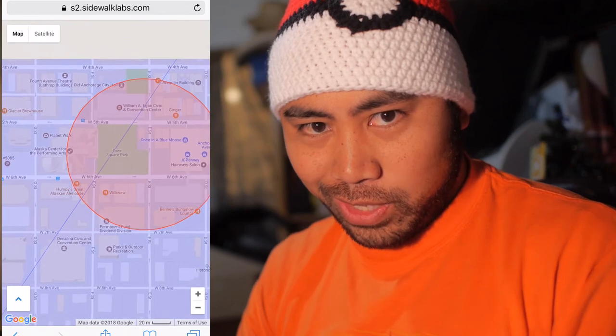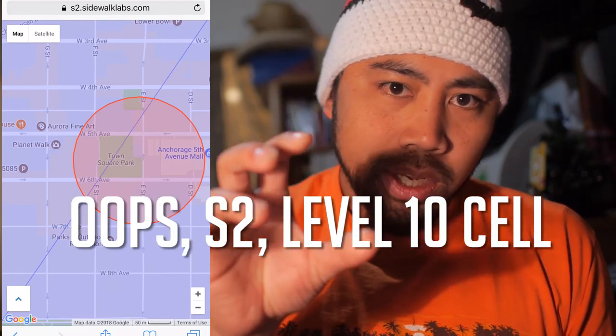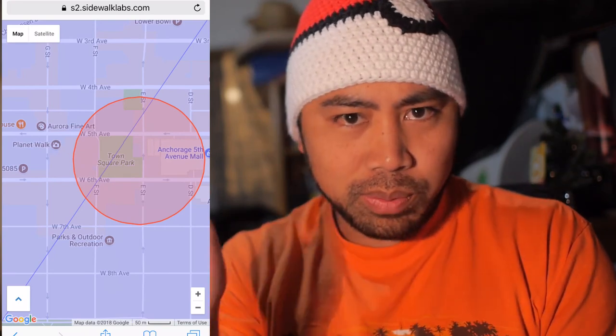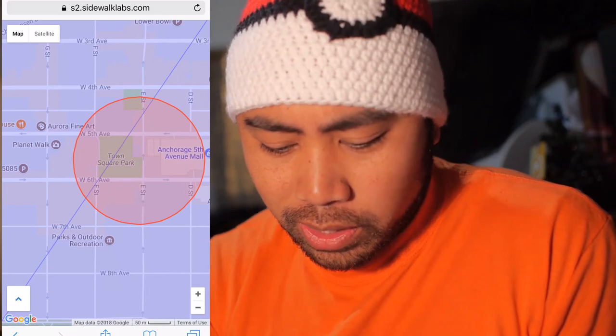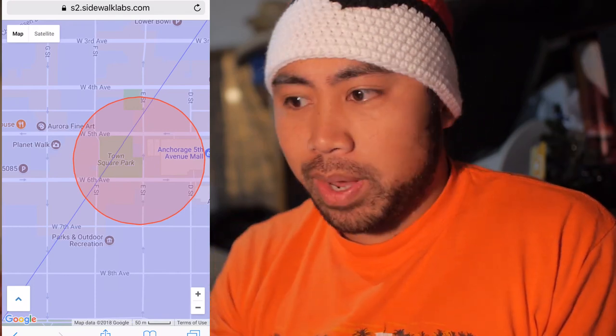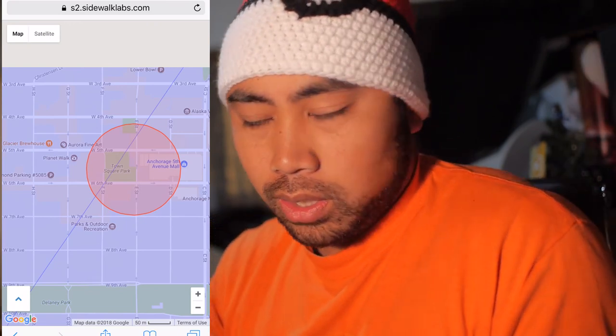Pokémon caught in those areas will have comma comma United States, and anything east of that line will say Anchorage Alaska — and that's exactly where we went. We just moved across the line at Town Square Park and it said Anchorage Alaska. S10 cells are the size at which they determine where a Pokémon's location is caught, which is a very convenient way to figure out where you place your regional Pokémon. It also explains why my Puerto Rican Pokémon have comma comma United States — same thing for Santa Monica, that S10 cell is in the ocean. Next time I'll be looking at Mewtwo EX raids and the consequences of this S2 system. Be excellent, and see you next time.